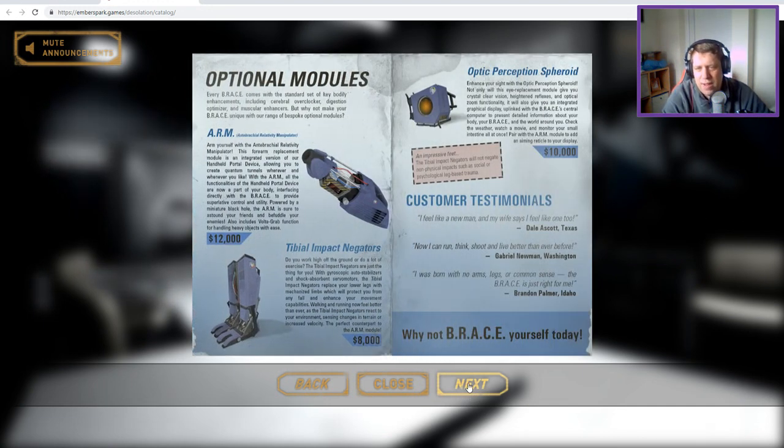The optional modules. Every brace comes with a standard set of bodily enhancements including a serial overclocker, digestive monster binders and muzzle enhancers. But why not make your brace unique with bespoke optional modules? ARM - arm yourself with an anti-brachial relativity manipulator. The forearm replacement module is an integrated version of your handheld portal device allowing you to create a quantum tunnel wherever and whenever you like. All the functionalities of the handheld portal device are now part of your body, interfacing directly with the brace. Powered by a miniature black hole, the arm is sure to astound your friends and befuddle your enemies. Also includes vault-to-grab function for handling heavy objects with ease.